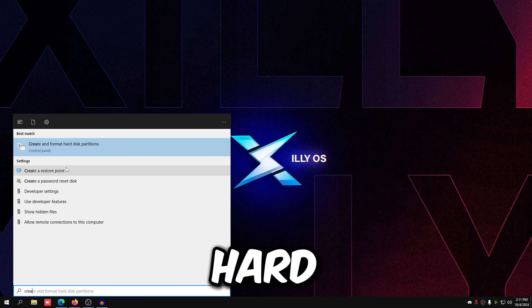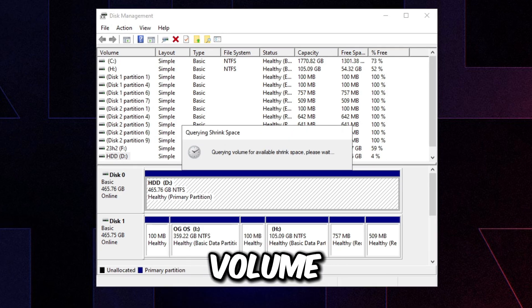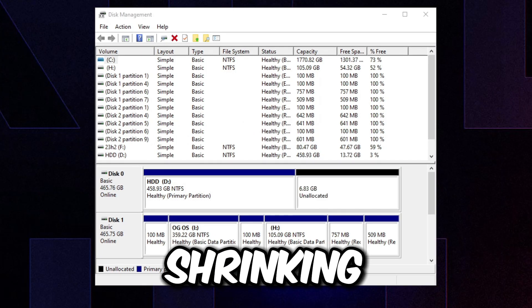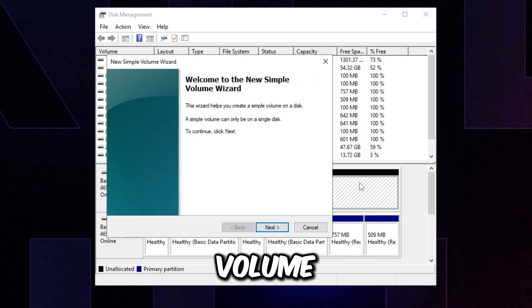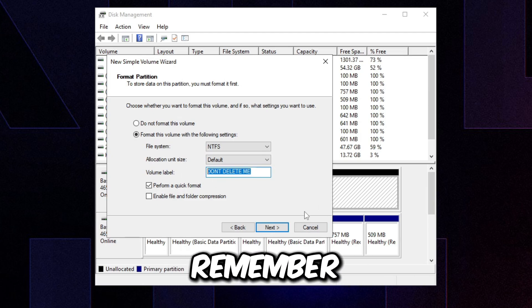The second way to reinstall Windows without a USB stick uses Disk Management. Search 'create' in your search bar and open 'Create and format hard disk partitions.' Right-click your drive and click 'Shrink Volume.' Create a volume about 7 GB in size — that's roughly the size of the Windows installation file — then press Shrink. Once it's done shrinking, right-click the unallocated space, click 'New Simple Volume,' press Next three times, and when you reach Volume Label, name it 'don't delete me' so you don't accidentally delete this fake USB during the Windows setup. Then press Next and Finish.